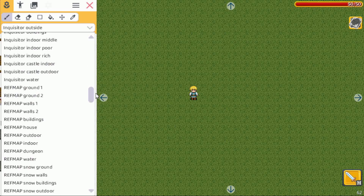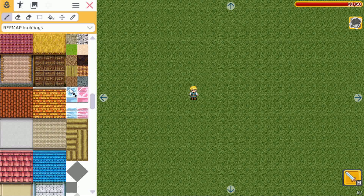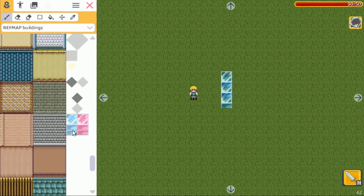If you go to REFMAP and then buildings, we have this tile here, but the problem was that you cannot really properly stack them. One of our community members, Marby, actually edited the tiles so that now you can properly stack them like this and have a nice stack.